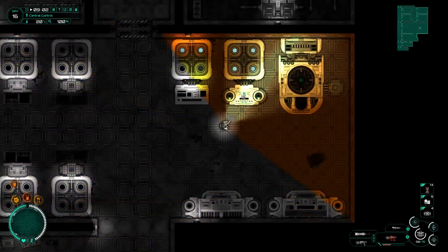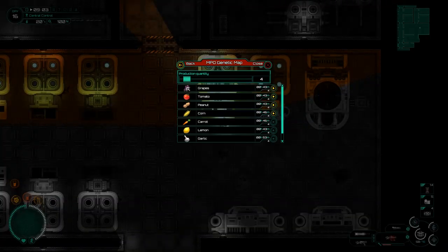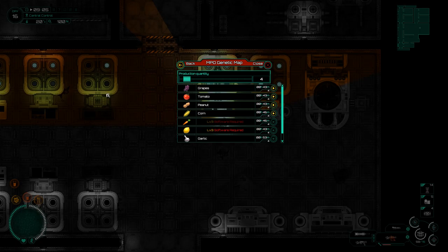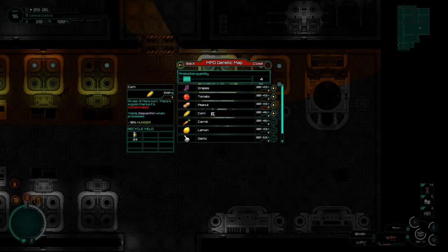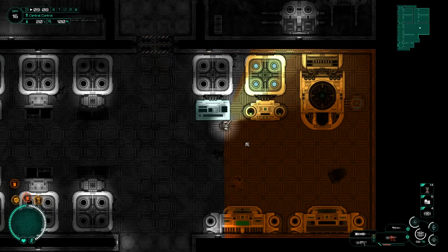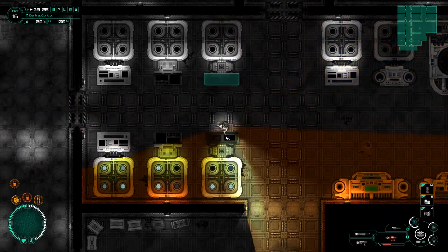We can start working towards getting the lemons and carrots that we need to be able to start making shuttle fuel, because of course we want to get off this planet. There are mutants everywhere and they are giving us a very very bad time, and I would like to get off and go home. But whilst waiting for the research to tick over, there are a few other things I want to do.